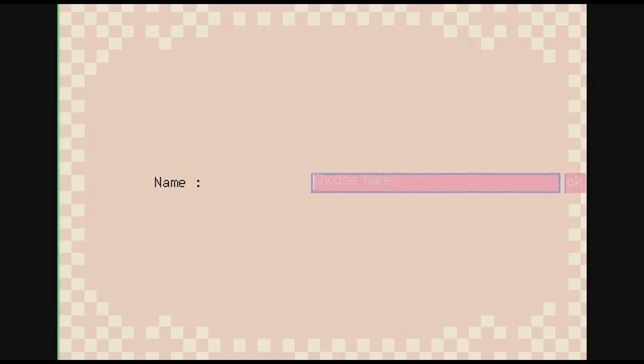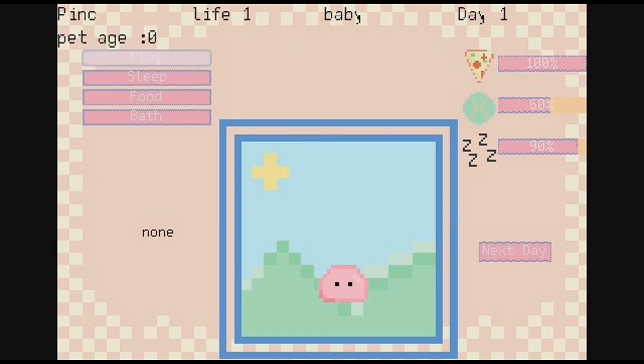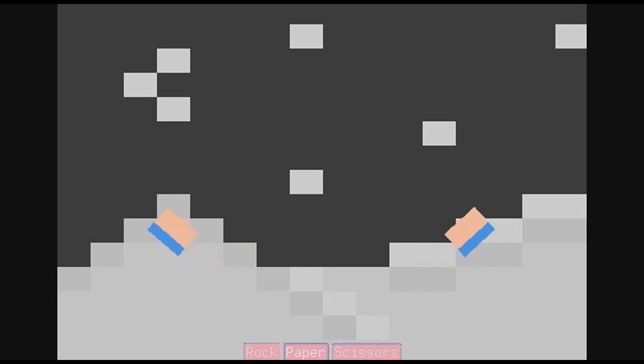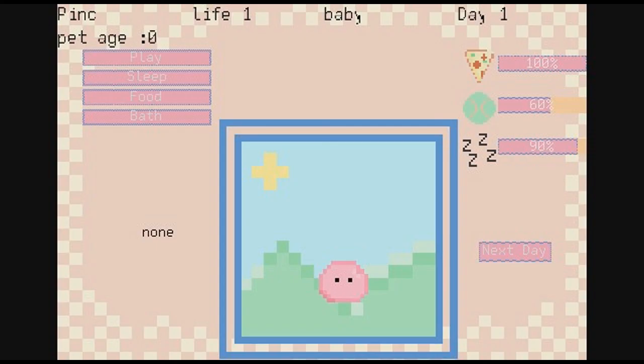We're playing Repet. Choose a name — I'm going to name it Blue. I'll name everyone in this video Blue. Actually it's Pink, so I'm going to name it Pink. I'll pick the pink one. Let's play. We're playing Rock, Paper, Scissors. Scissors. I don't know who's winning. Not me. Hope you had fun with that.